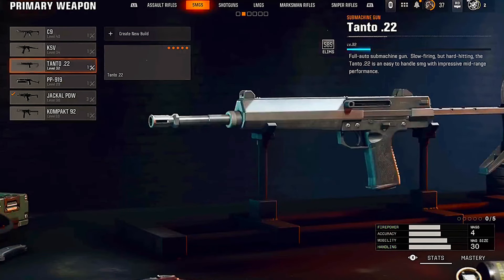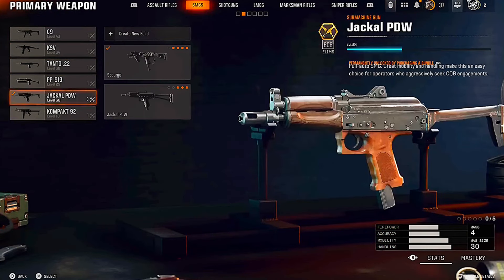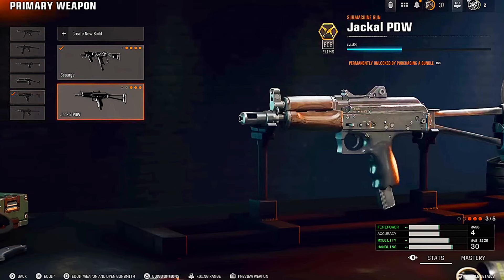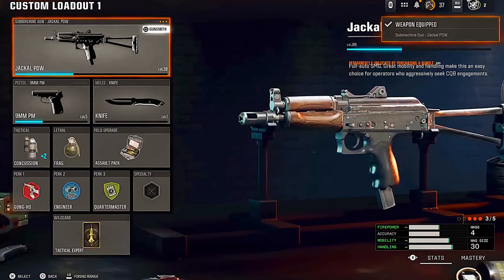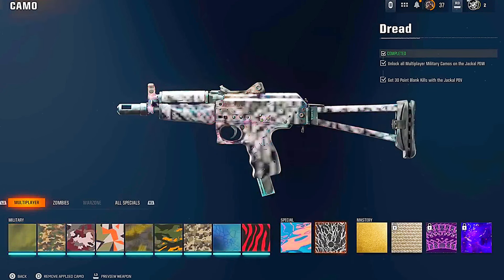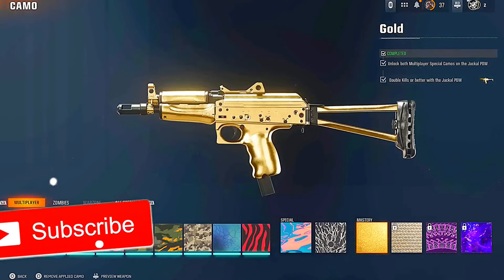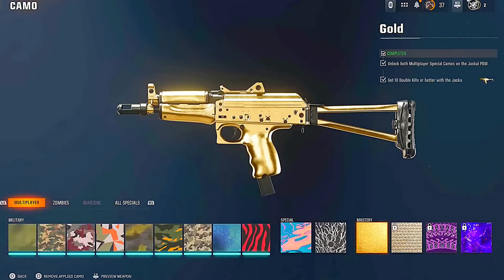You want to equip the weapon that has the camo you want to put on the other weapons. So for example, an SMG — I'm going to put a camo on this in class slot one. Unfortunately you do need to already have this camo unlocked on one weapon, but once you've unlocked it on one weapon you can put it on any other weapon. You're going to want to hover over the camo you want — as you can see we're hovering over the gold camo that I have unlocked on the Jackal.